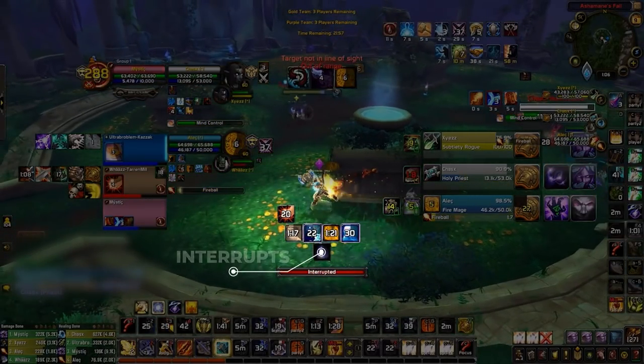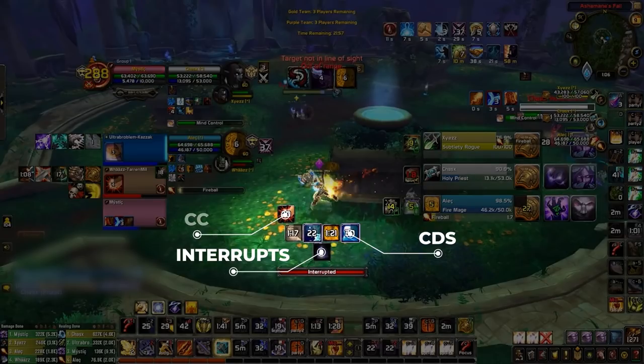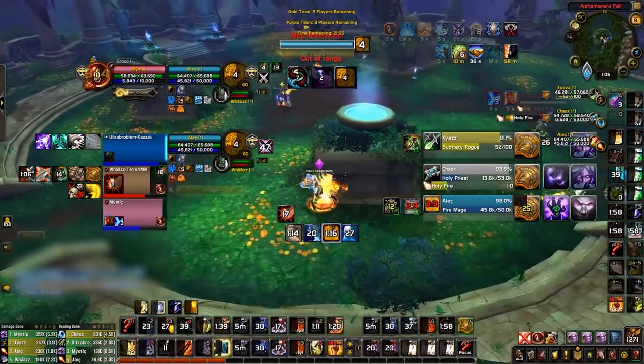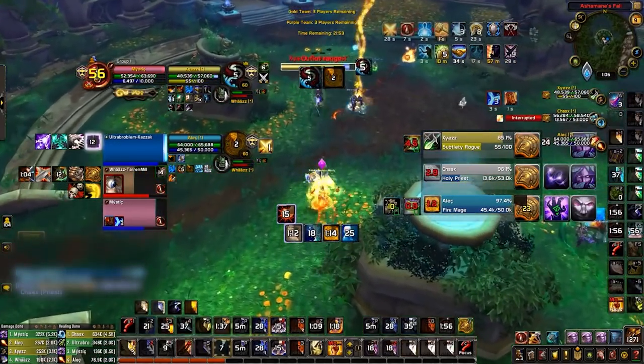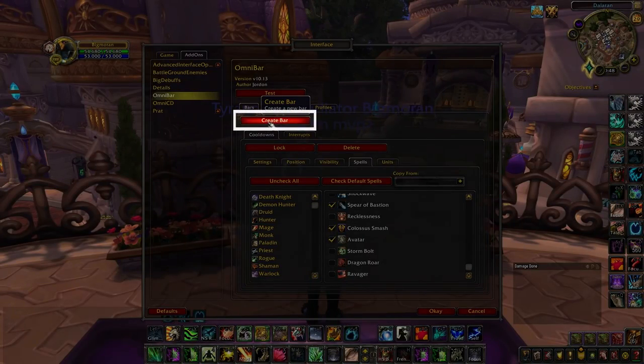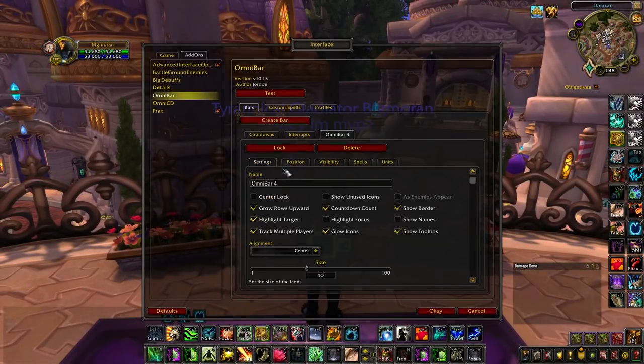Here, for instance, we have a bar for interrupts, another bar for offensive and defensive cooldowns, and finally a bar to track important crowd control spells. You could also have one giant bar tracking everything at once, but we highly recommend splitting them up into categories. You can create custom bars by clicking this button here, and then renaming the bar indicating what you want to track. In this case, we will be tracking CCs.